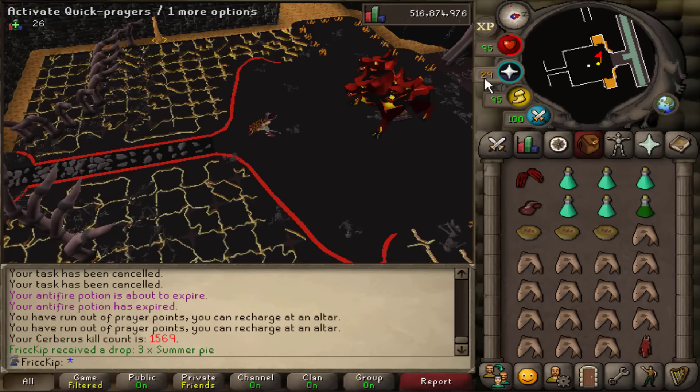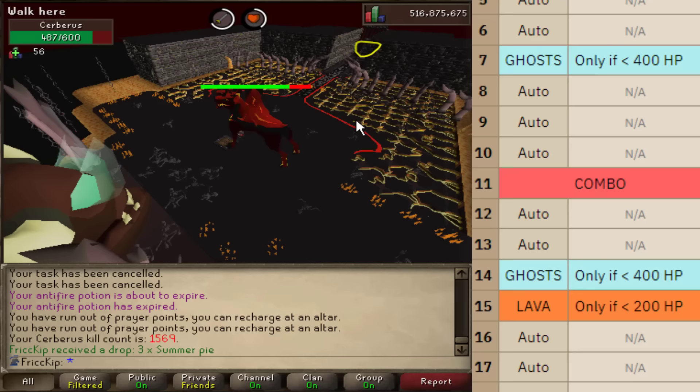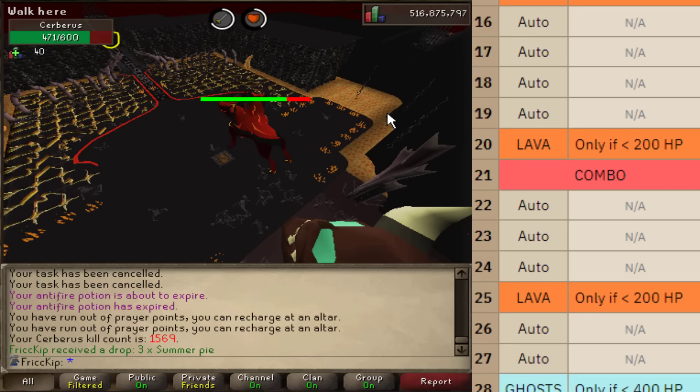One last thing I want to talk about is ghost skipping and red X flinching. These are two methods you've probably heard about which Ironmen do to save prayer pots at CERB, but both these methods are just god-awful slow. In my opinion, these are traps for Ironmen and I would highly recommend not doing them.